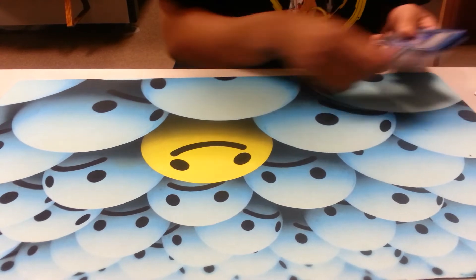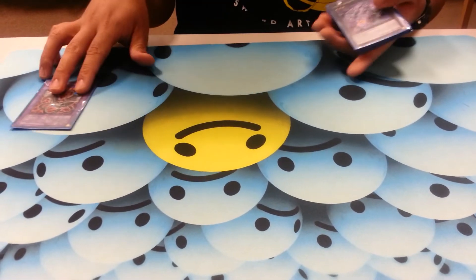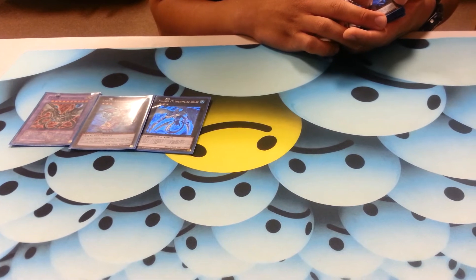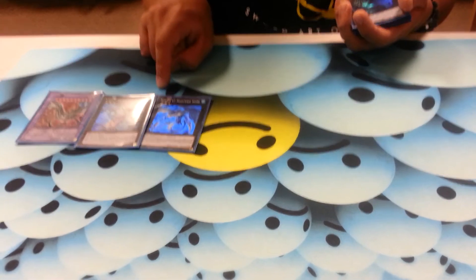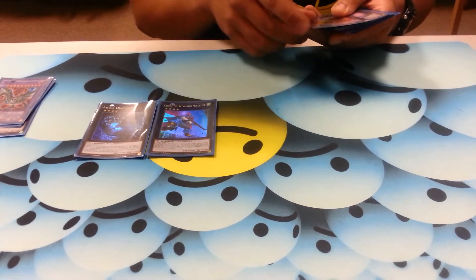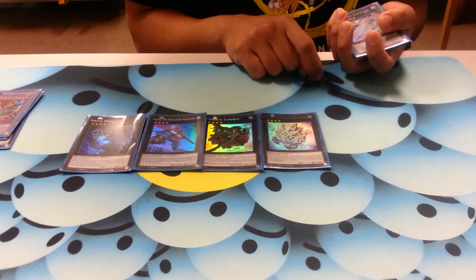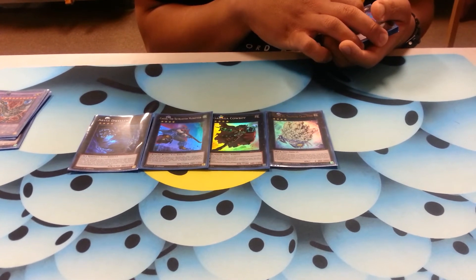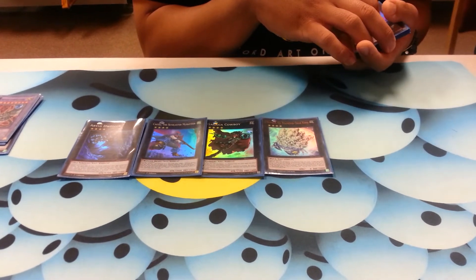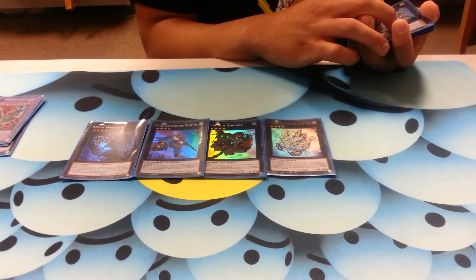Extra deck: cyber dragon — this could actually be barbaroid but I don't have it yet, so this is second best. Two rank threes: acid golem and nightmare shark — in case I need them. I didn't get break sword when it was cheap enough, so that's what I have to work with. Rank four engine: fist dweller, Castel, cowboy, and diamond crab king. That should be utopia the lightning, but I have to get around to that. I'd go into utopia the lightning to get over anything big that my ships can't kill — my ships are capped at 3000 attack, same as megazord.